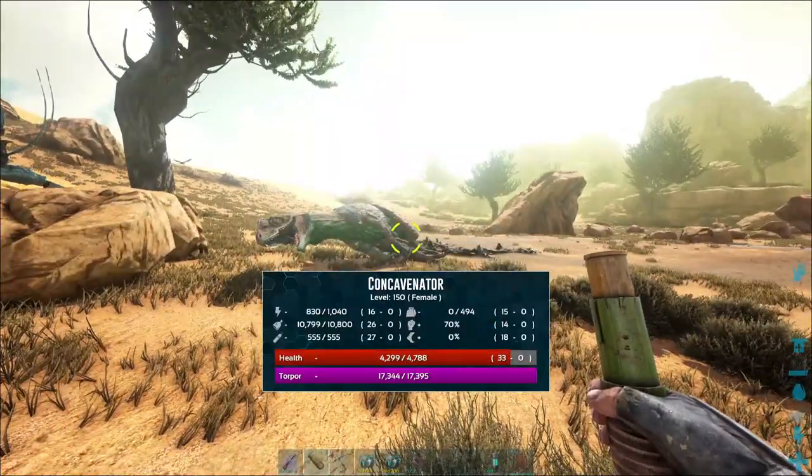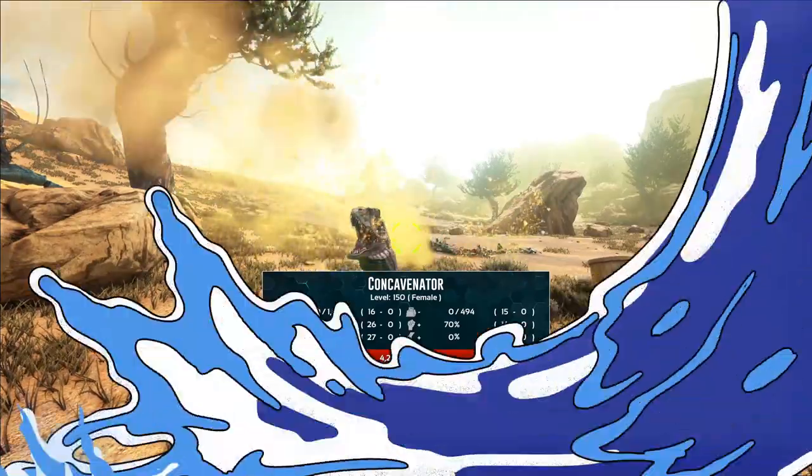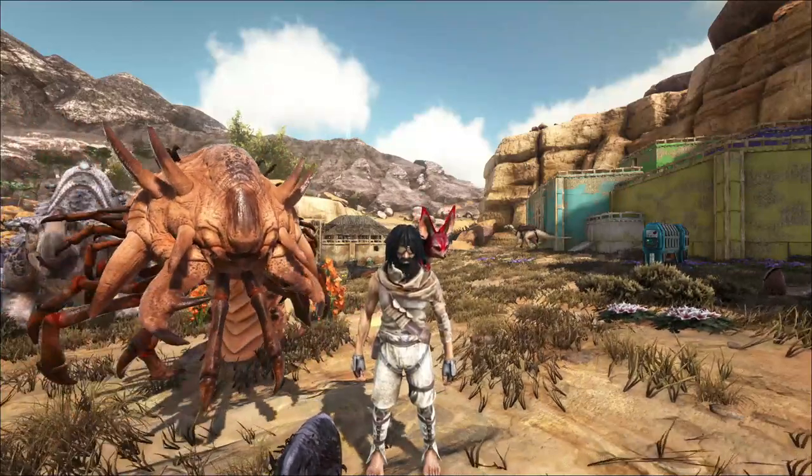He's out, we knocked him out! Let's go! Hey guys, Gunshine Mori here with another video and today we are going to tame a concavenator.